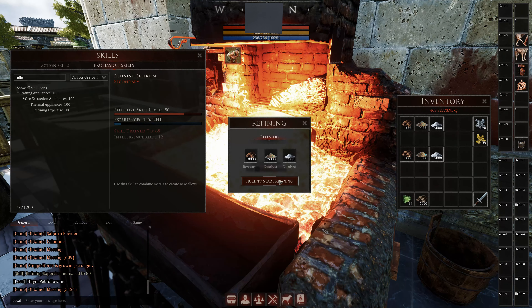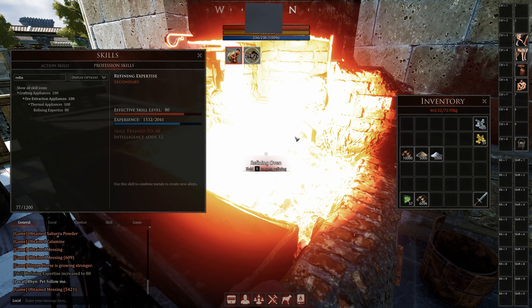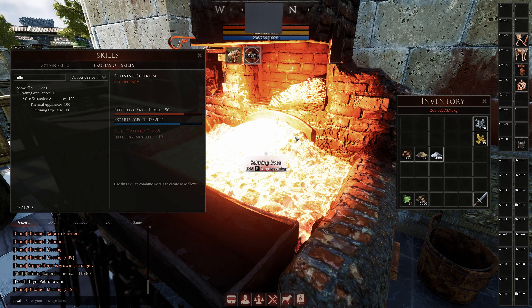Here's also a perfect example with one stack. We got 155 experience and now we have 1,532. More or less, something seems broken here.